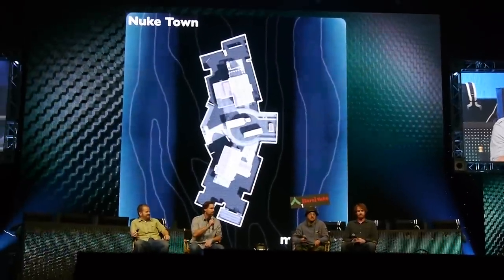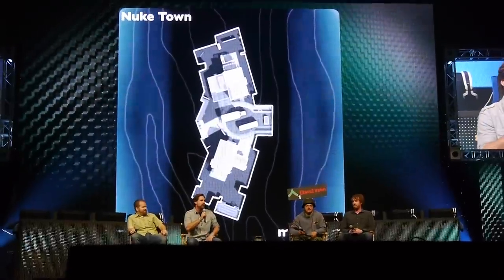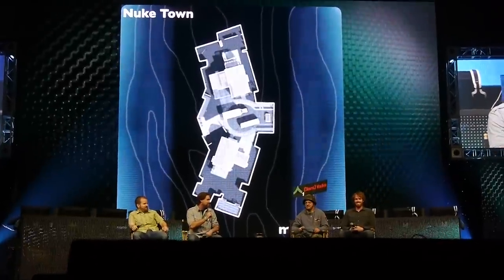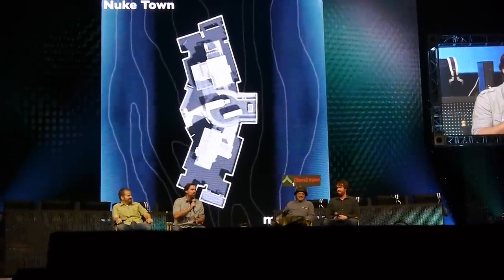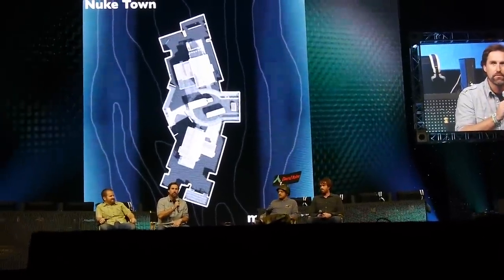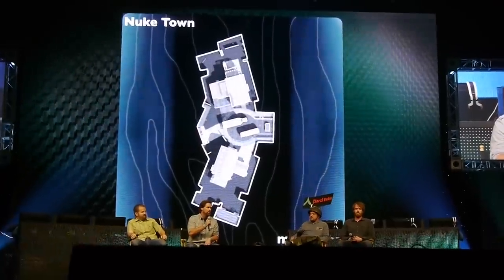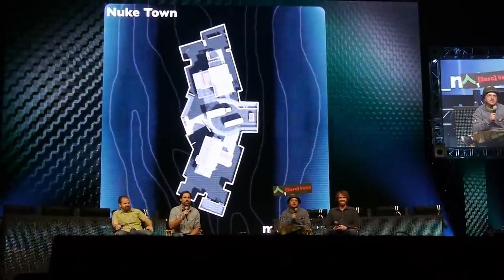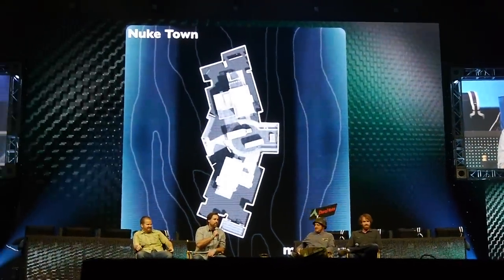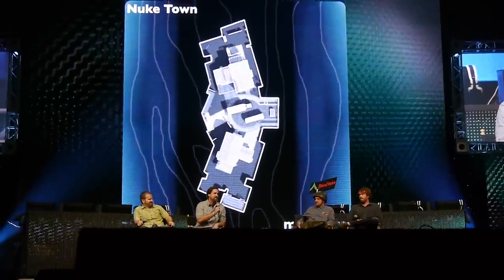Nuketown was a map that came up by accident. David Vonderhart was watching a movie — I think it was Indiana Jones and the Crystal Skull — one night, and he came in the next day all inspired and excited. He said, 'Oh my god, we have to do this map, it's so cool.' So we started watching some footage of nuclear test sites in Nevada — watching these towers just get blown to smithereens. It was pretty inspiring. After hearing that inspirational speech, Adam Hoggett — hey Rex, can you stand up? Adam Hoggett! There's the rock star right there, responsible for Nuketown. So if you hate the map, you can punch him on the way out. Adam basically took the map idea, riffed on it, and had the map up and running in two days — without permission, I might add. It was not an official ask to make this map, but he did it anyway.